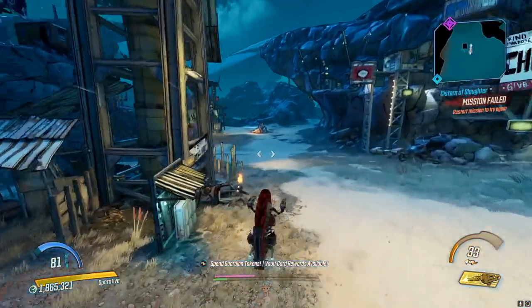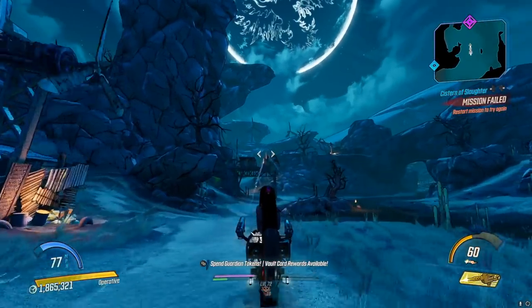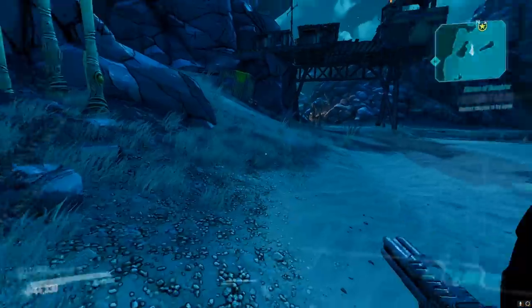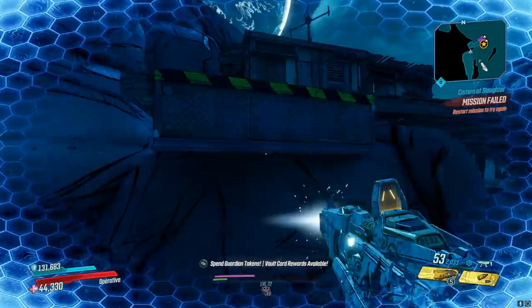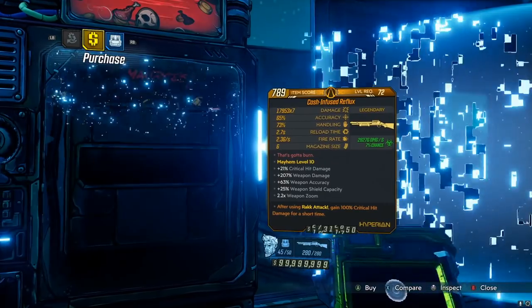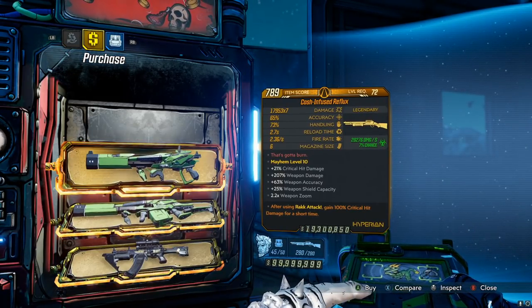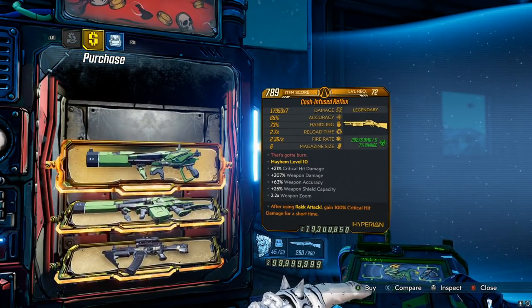I took the wrong route here so I'm gonna wrap around. You should just go right there where that legendary is. I was here earlier and opened up a little chest — got a Shredifier, pretty cool. Let's check what's inside Maurice's Black Market Vending Machine. We've got the Reflux — hell yeah, that's freaking sick!